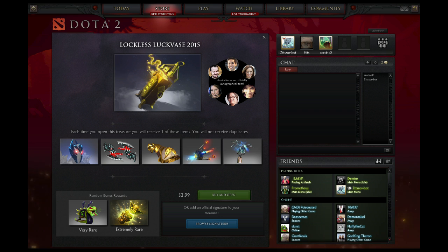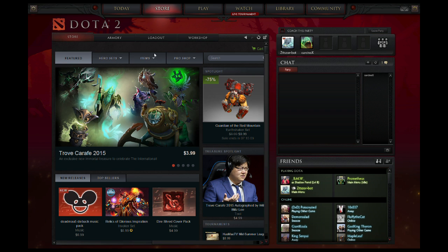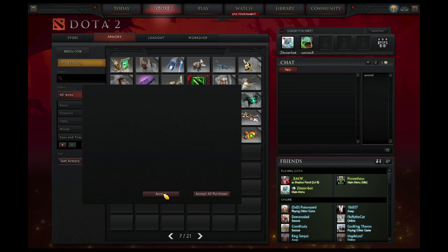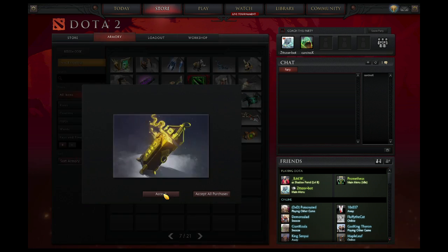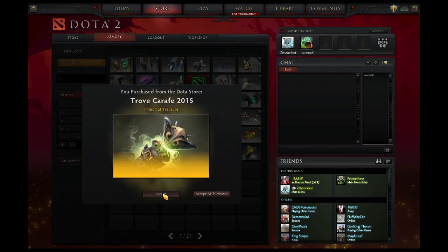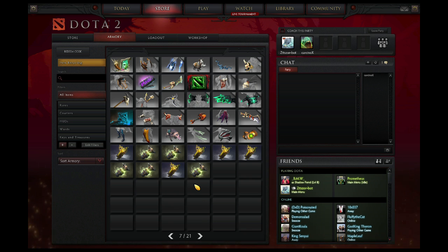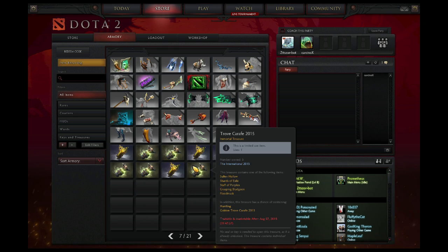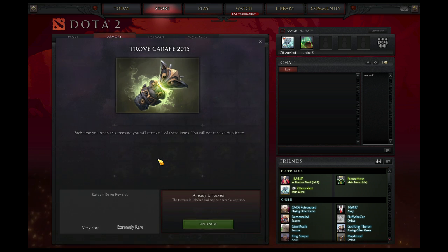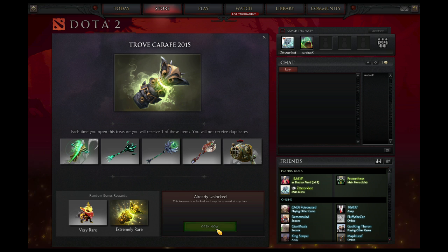Of course somebody's calling me in the middle of the video, so GG. Alright, boom — there's chests everywhere. I got five of each because that's how many immortals there are for each chest. I'm gonna start off with the Trove first and see if I get anything lucky.